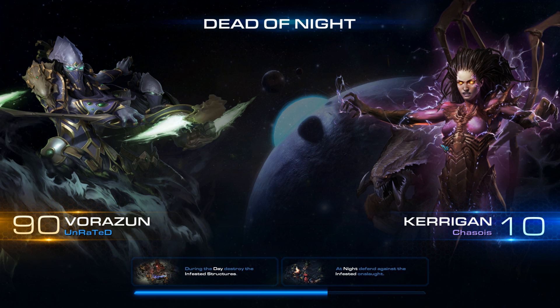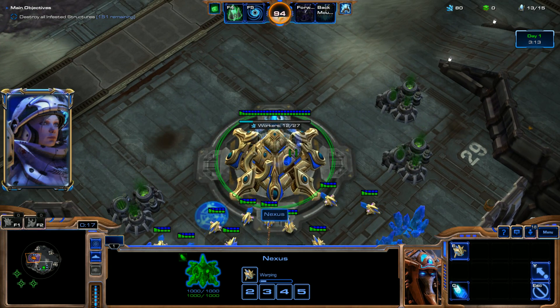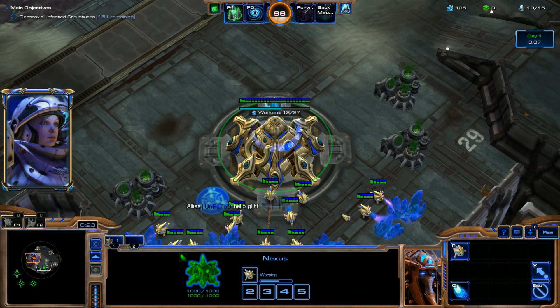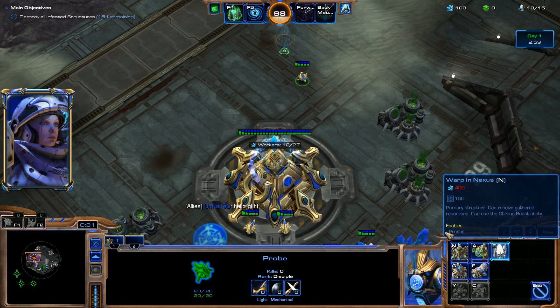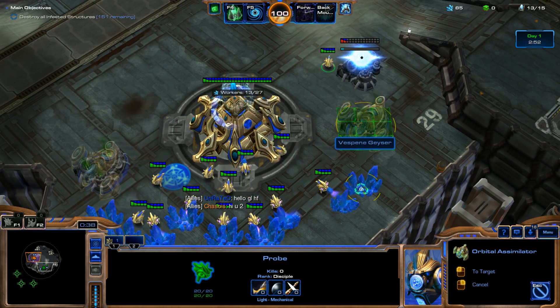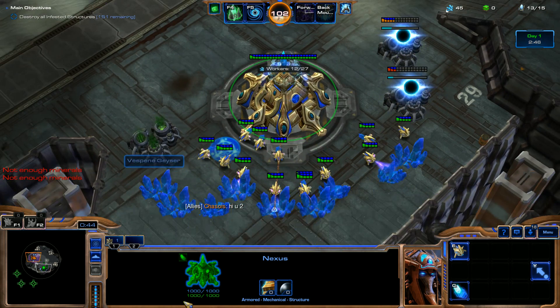We might be able to get this — we'll see. We're popping straight in. So we're going to pump out one probe and then throw down our first pylon. Then, just like in the last walkthrough video, we're going to throw down all three orbital assimilators, because I forgot that there's no expansion on this map.